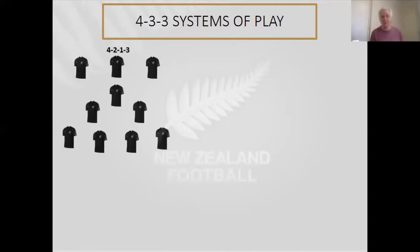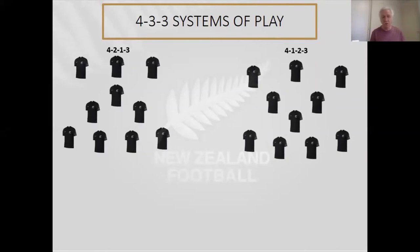The 4-3-3 is probably the modern-day standard system that most teams play to some degree. The generic ways of playing it: the back four tends to stay the same. You either play with two sitting midfield players and one attacking in three forwards, or the opposite. With two sitting players you get a little bit more defensive solidity and your fullbacks get a bit more cover because your two central midfield players can get across the field more easily.